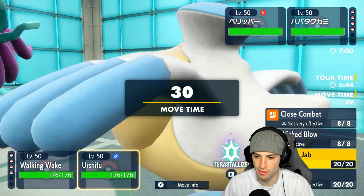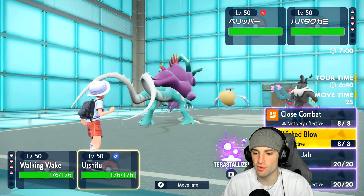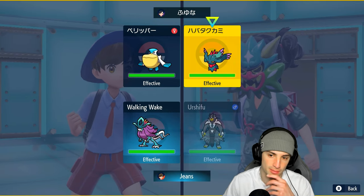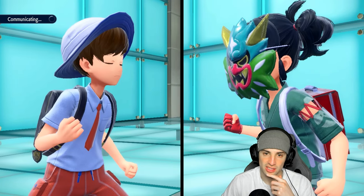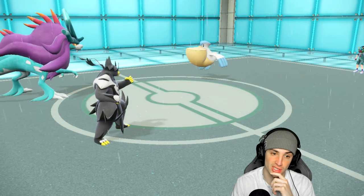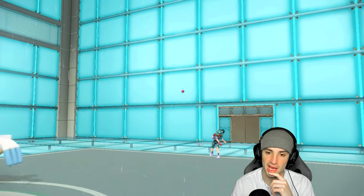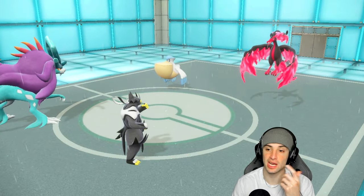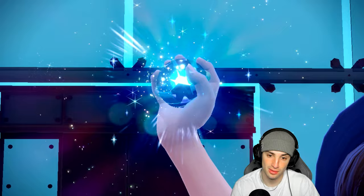I think we just go Poison Jab because there's a chance this thing teras into Fairy. The opponent just withdraws Pelipper, so we waste our tera - not a bad play for them. Moltres comes out here, actually a perfect Pokémon for my Poison tera type - well, for them to use against us. I'm really hoping Pelipper isn't sashed because I'd love to just take it out.